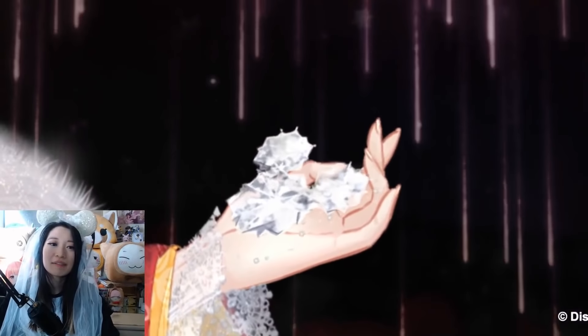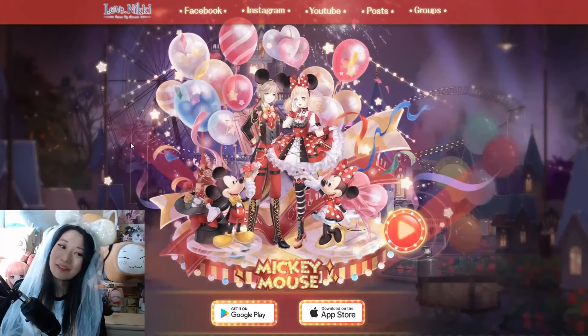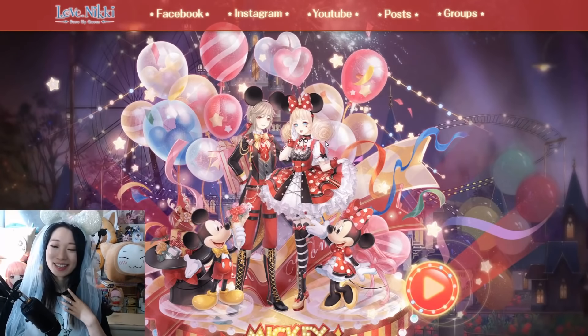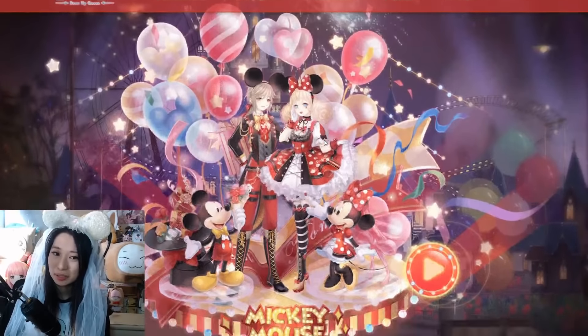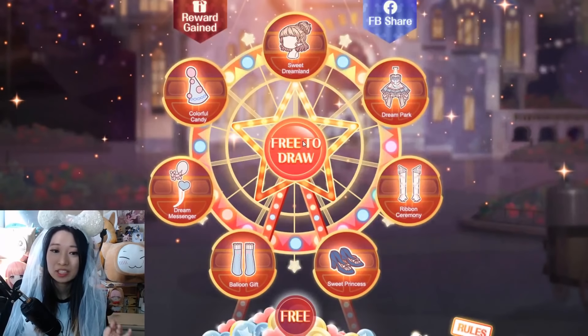Today we have 17 Days of Redeemed Code. This is what you're going to do to claim all these goodies. I got a link in my description below to a web gacha site — look how pretty this is! Here is the Mickey suit, and here is the Minnie suit. I'm just so happy that this event is finally here in Love Nikki. So you are going to scroll down and look — free to draw, heck yeah! This is how you are going to get these free redeem codes.